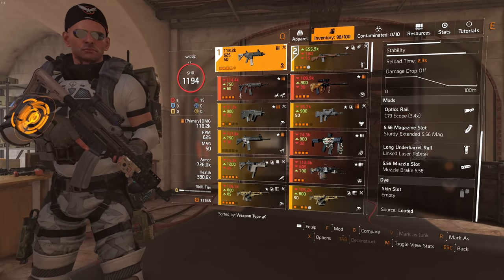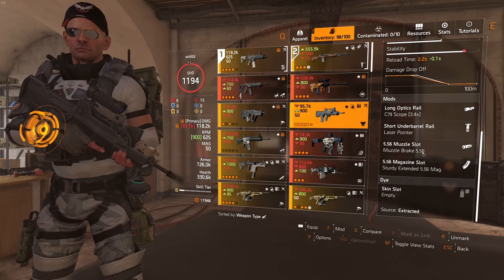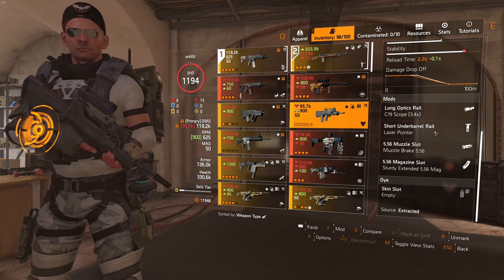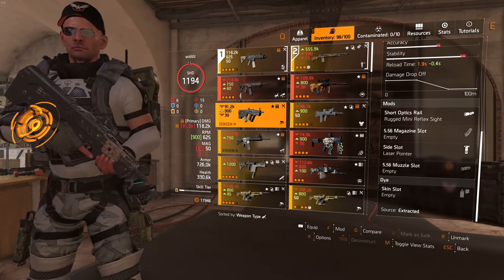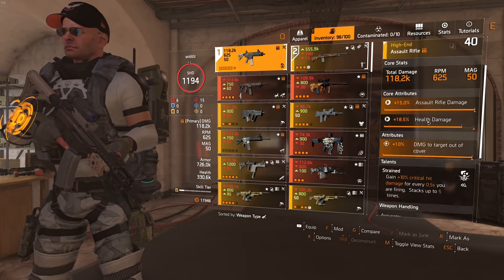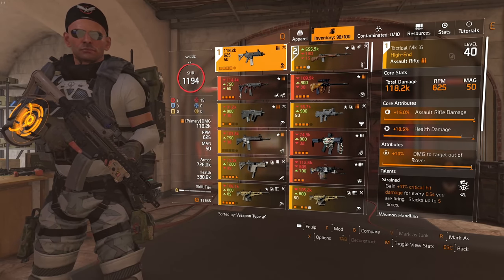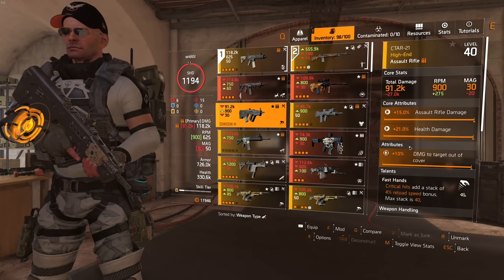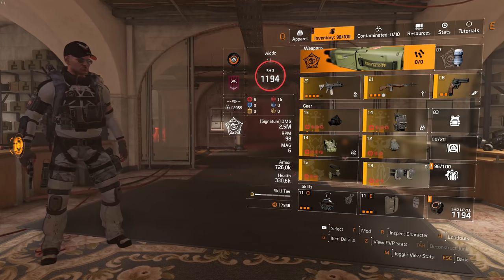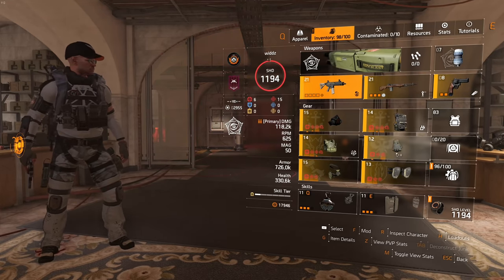Looking at the guns, something really important: you need a gun with a long underbarrel rail. For example, the C-TAR has a side slot and the FAMAS has a short underbarrel rail, so they can't use this laser — which is really annoying. It works for most guns though. We have the MK16 which is the best AR I have. I'm using Strained which is pretty good since the rate of fire is so low, giving you a lot of value. Then a roll of damage to target out of cover, which is the best in-slot attribute. And then the classic M1A, which has a long underbarrel rail so you can use the linked laser pointer.